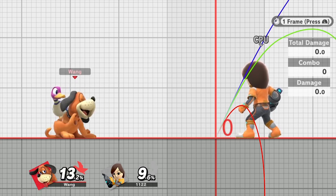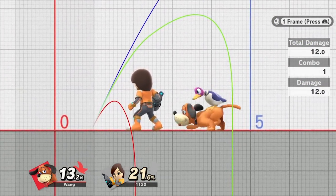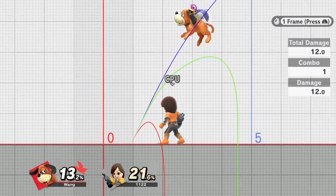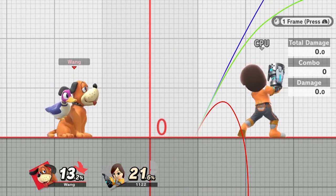This also means if you're using a gunman against something like Villager's tree, it's not going to be able to go through it. If there's somebody behind your opponent in doubles, it won't be able to hit them either. So if you're used to Smash 4, that's an important change to know about.